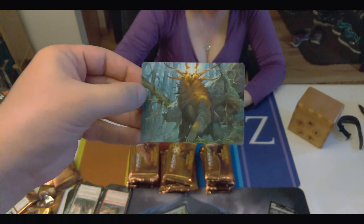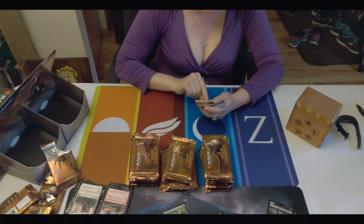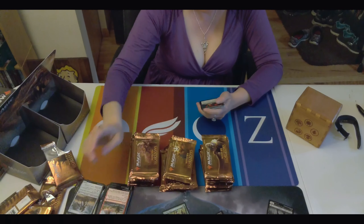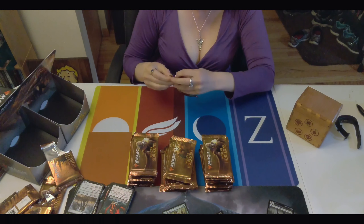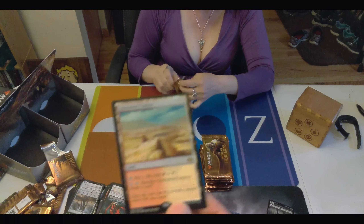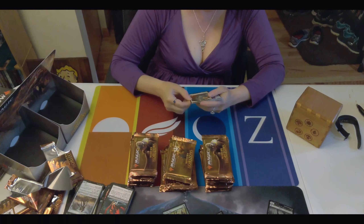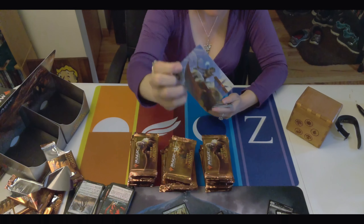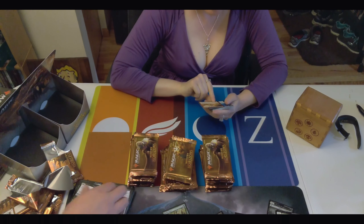I like that they're finally doing foil tokens. Like, it's the bear commander — it's something that's not worth a lot, but you can have fancy foil tokens when you go play at the LGS. There's the first Horizon Land — Sunbaked Canyon. Nice.